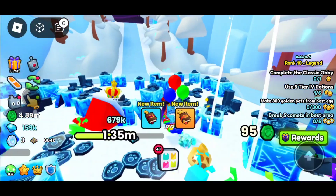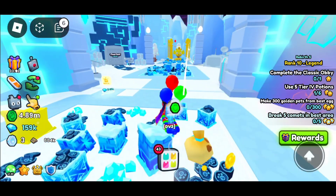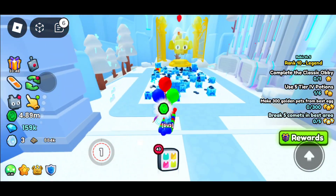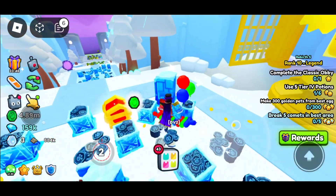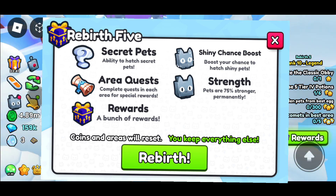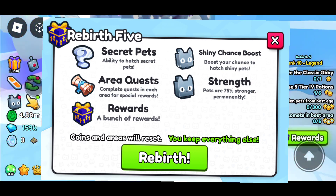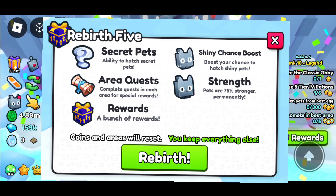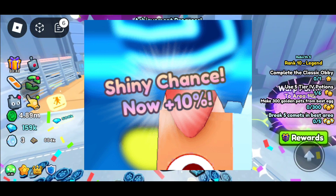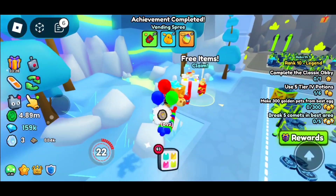So let's talk about everything good in this update. There were some really cool things. I really like the new areas, Comet 1 especially. The new Rebirth is also very awesome. With Rebirth 5, we get access to secret pets, shiny chance boosts, area quests — which is new — and a bunch more rewards. These are all very unique. I think the shiny boosts will be helpful if you're just AFK hatching, getting those shiny stat pets.